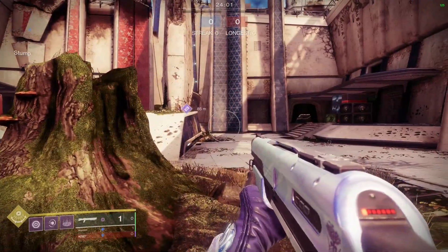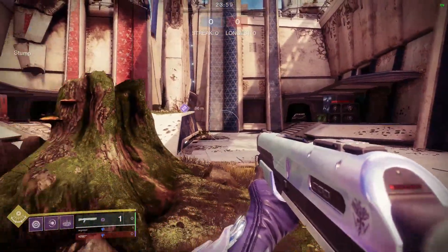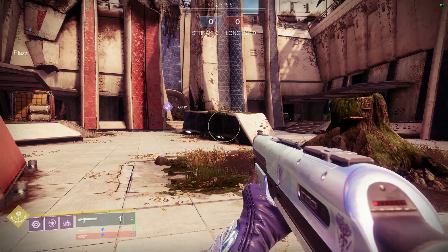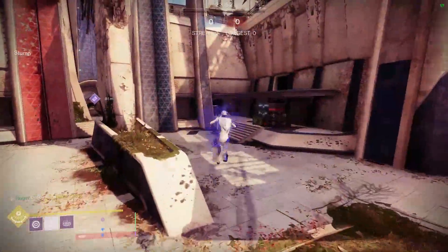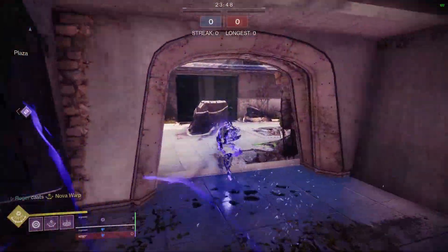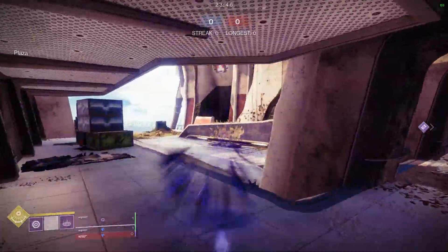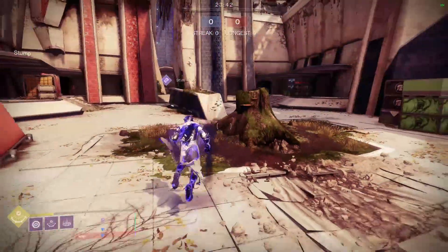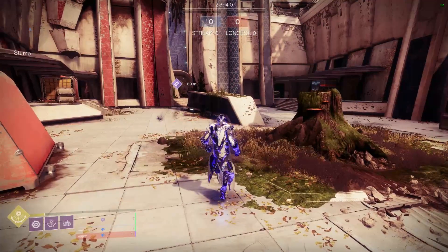Alright, so we're just in-game here on Bannerfall, and it's actually pretty simple. Now, a lot of the time, I think what people are doing is going into their Nova Warp and thinking they just need to jump and use all their shifts and just shift around. But that's just going to use your super energy really quickly. You can't keep doing that — it's going to use a lot of your super energy. So we want to limit the amount of shifts we're going to use.